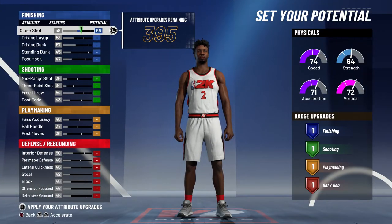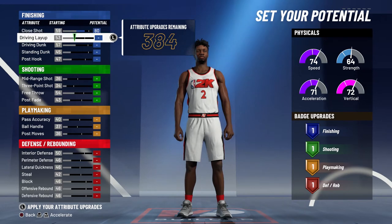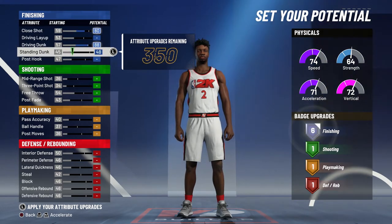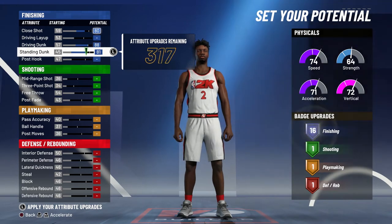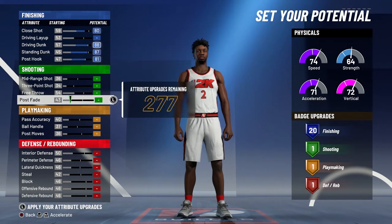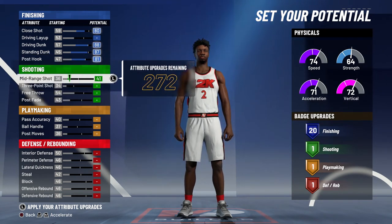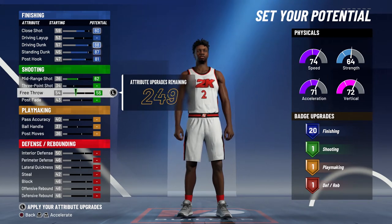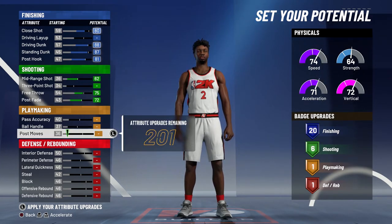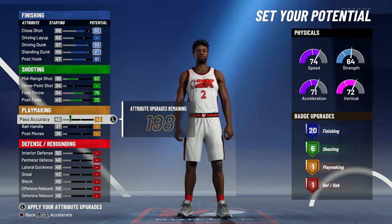For the physical attributes, you're going to bring close shot up to an 80, driving dunk up to an 88, standing dunk to an 87, and max out your post hook to an 81. For shooting stats, you're going to max out mid-range shot to a 62, bring your free throw up to a 75, and max out your post fade to a 72. That's going to give you six shooting badges.